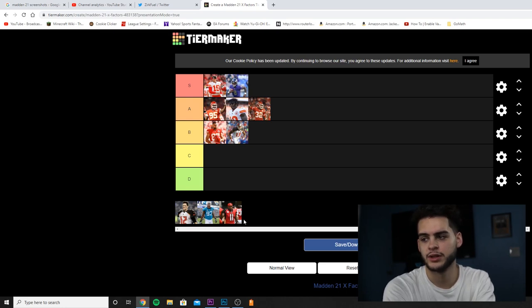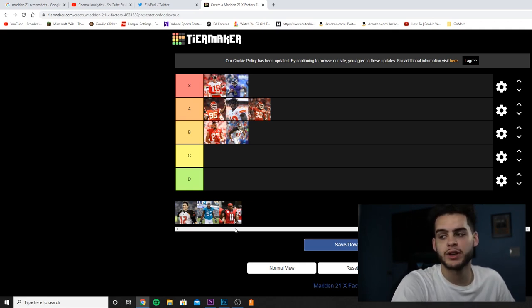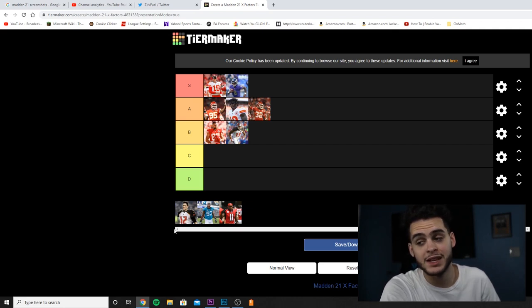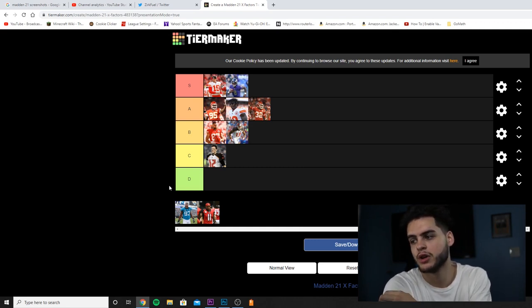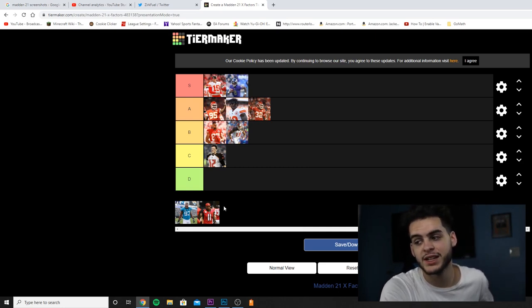Tom Brady has Pro Reads, which I think is one of the worst X-factors. It highlights players you're probably not even looking for — your drag or flat route gets highlighted because it's open on check-downs, which just distracts me. He has great abilities like Conductor, Set Feet Lead, and Fearless, but that X-factor kills it. It's very easy to get but irritating, so I'm putting Brady in C. Calais Campbell has Run Stuffer — block shedding is more effective versus run plays — plus Inside Stuff and Edge Threat for pass rushing.